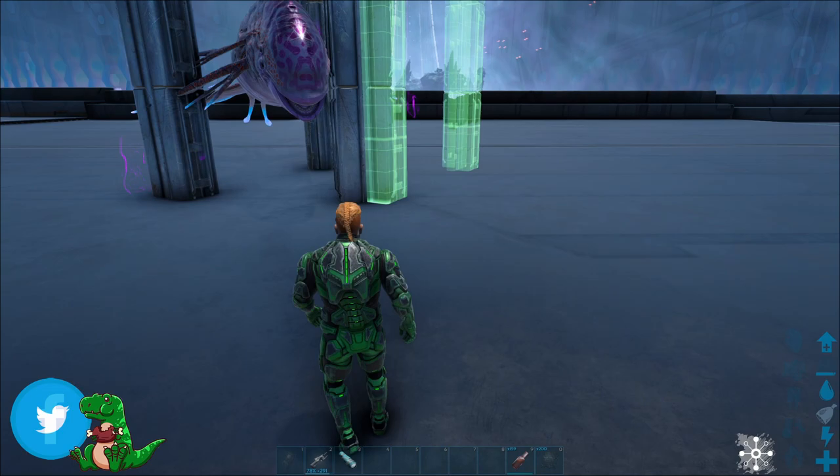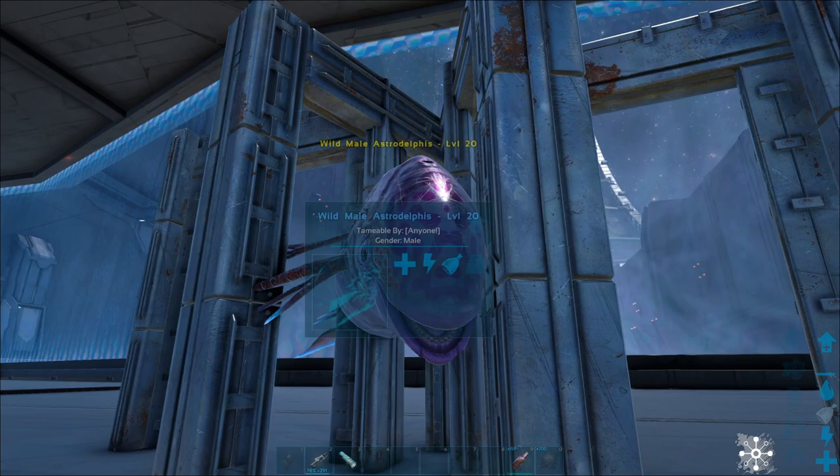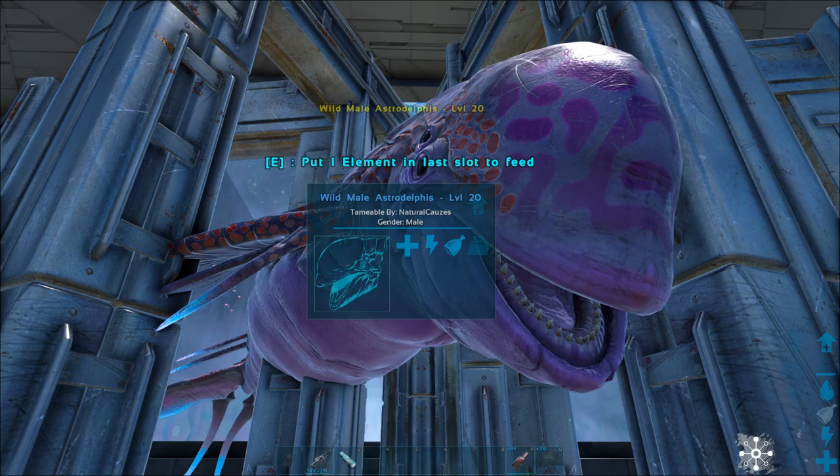If it loses aggro, just get its aggro back and lead it straight into the trap. As you can see, it's stuck there between those two gateways now. What I want to do is take another Dino gateway — sometimes you can get it with one if you get the snaps right, but I'm just using two for the sake of this. Now you can see the Astrodolphus is perfectly stuck. You cannot escape, so now I can literally just come up to it.